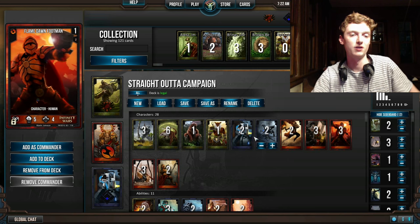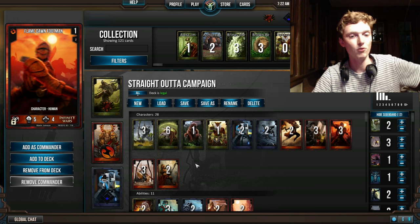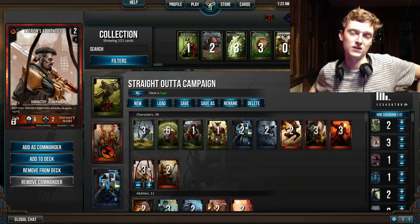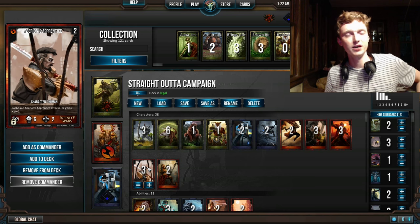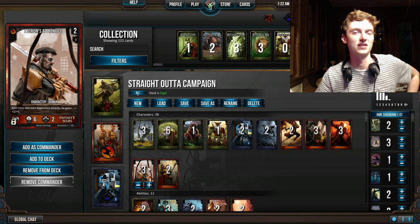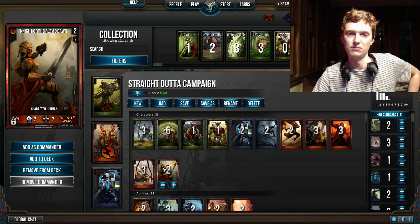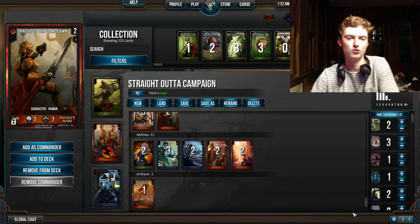Flamed On Footman is another 1-cost character. You're seeing we have a lot of 1-cost characters — the reason is you just want to dump all your guys out there and then get Bromic pumping them all as fast as you can. He's a 5-4, which is one point shy of being a Support Drone, making him pretty good. Abarian's Apprentice is a little different — he should probably go in the back of your Assault Zone all the time so he can get big and doesn't have to deal with defenders. Knight of the Flamed On is another big guy for his cost. You're just playing really good big guys.